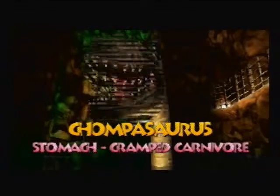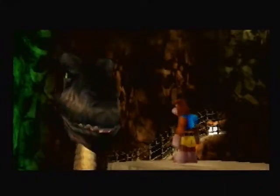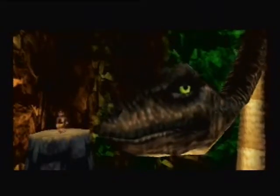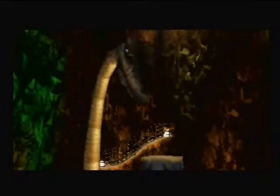So if we land on this, we got Chompasaurus - the stomach cramped carnivore. He roars at us, kind of looks at us funny, sniffs us a bit. This scene here is in the demos of the game if you leave it running. And then he swallows us. How lovely - inside his stomach.